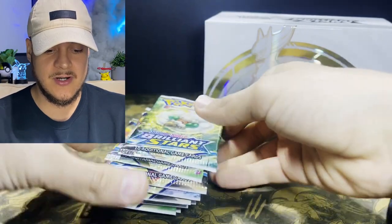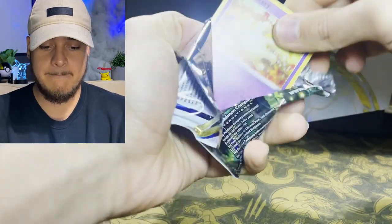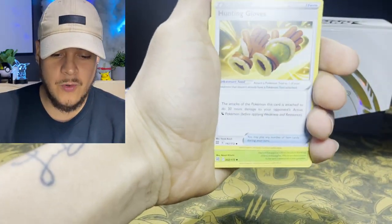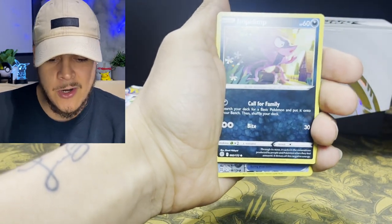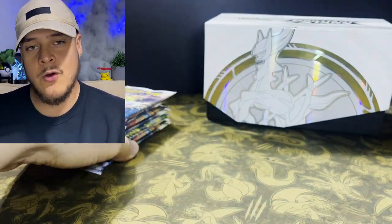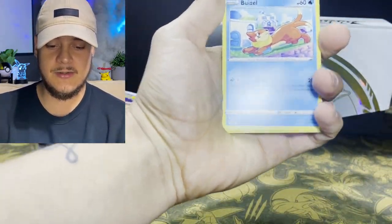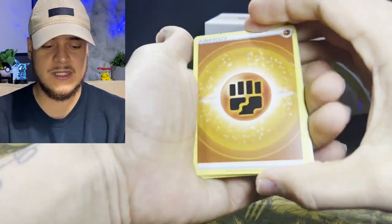It also comes with two extra packs of Brilliant Stars booster packs — that's the key difference. Here we go — first pack magic! Here's that code card. We have to pull the Arceus V Star in this box. We got leaf energy, Weedle, Hunting Gloves, Exeggutor, Milcery, Starly, Riolu, Staryou, Impidimp — reverse holo Cleansing Gloves and Luxray. No first pack magic, no problem. This next pack looks a little oversized.